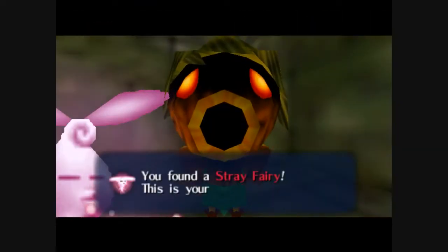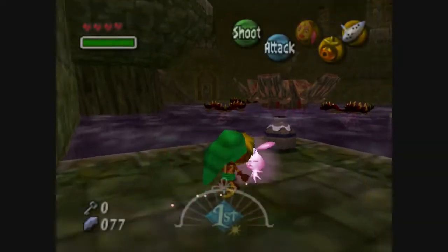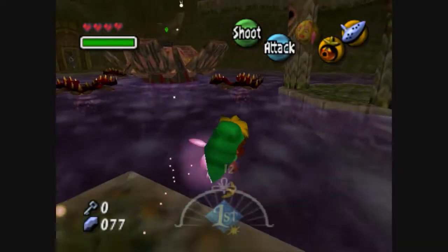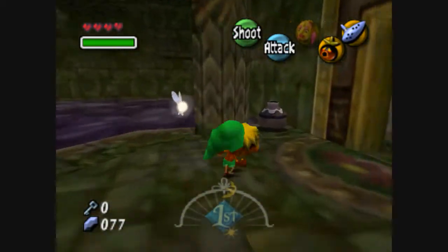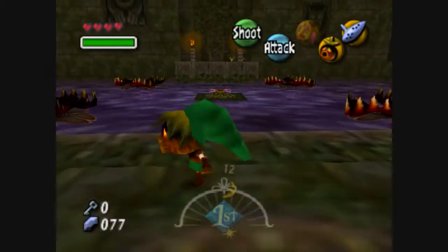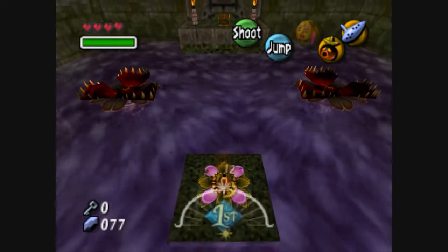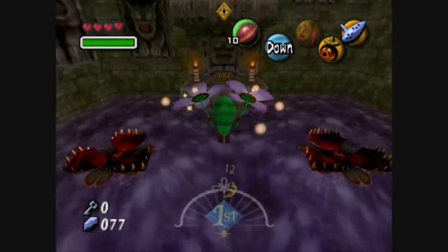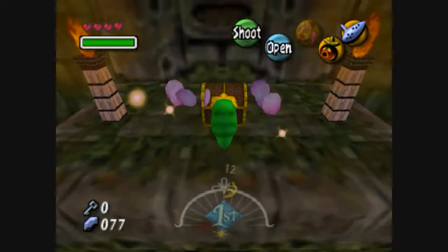There it is. You don't want to go in this water because this water is poisoned. Okay, close — that was close. Let's go in here. And here we have a chest. Let's go see what this chest is. Looks like an important chest or something.